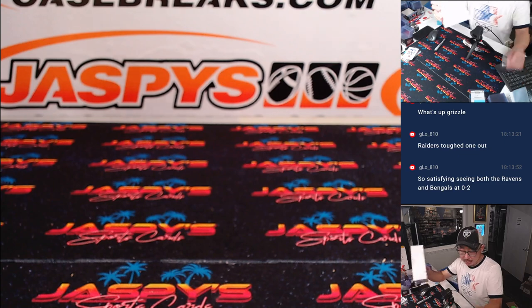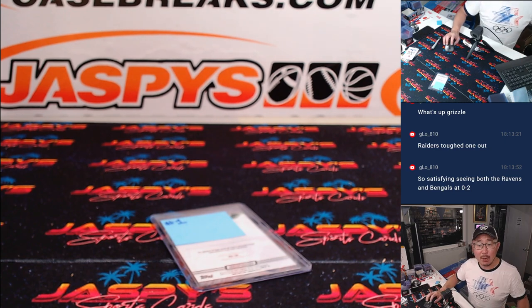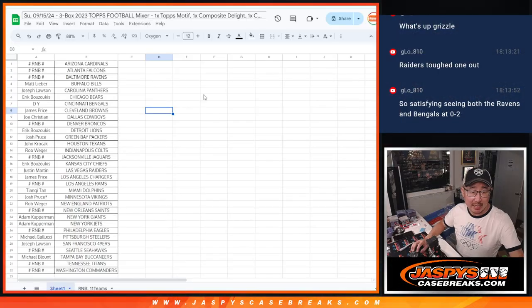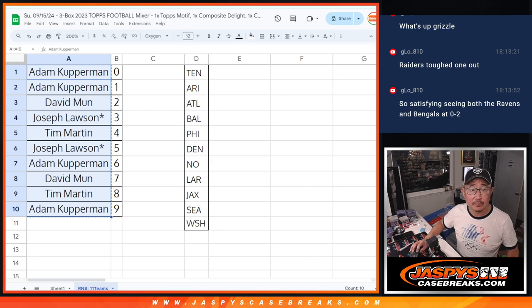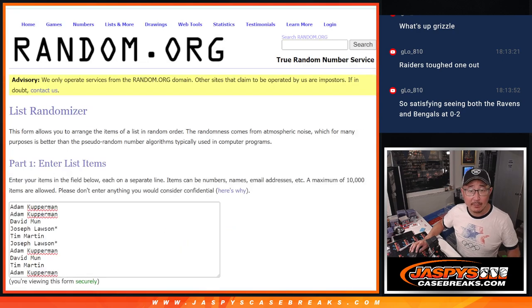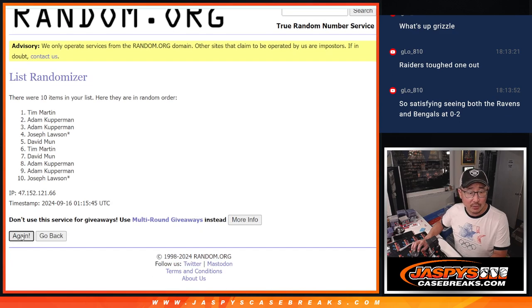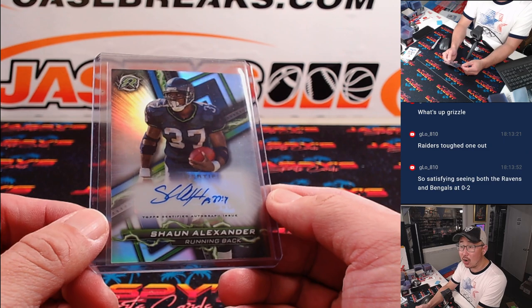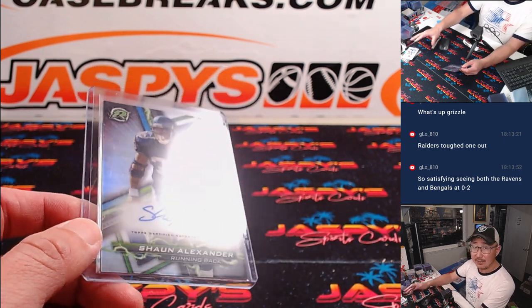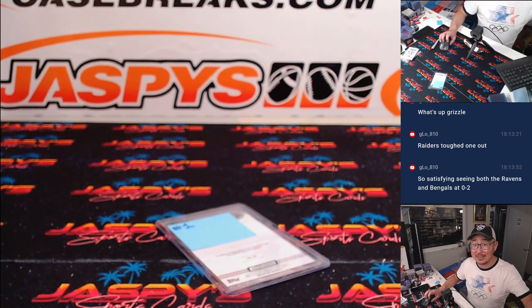That's it, gang — pretty nice three box break. We had one non-numbered auto for the number block group, and there are probably some non-numbered cards there too, so that'll go to the name on top from the random number block group. Let's gather everybody's names right here. Name on top gets the auto and the non-numbered cards. After randomizing — it's going to be Tim. There you go Tim, you're going to get the Shaun Alexander card and any other non-numbered cards from that group of 11 teams. I'm Joe for Jazby's Casebreaks.com — I'll see you next time. Bye-bye.